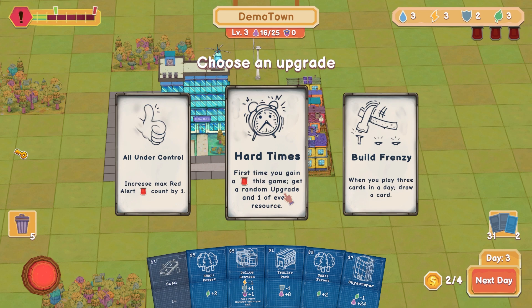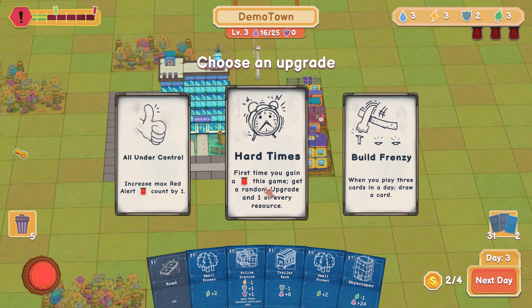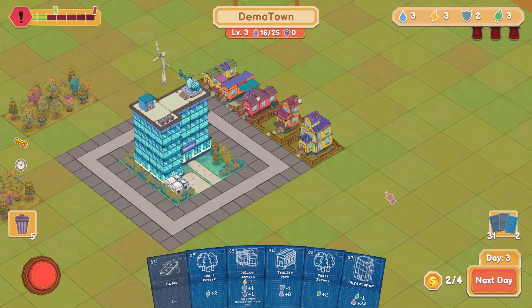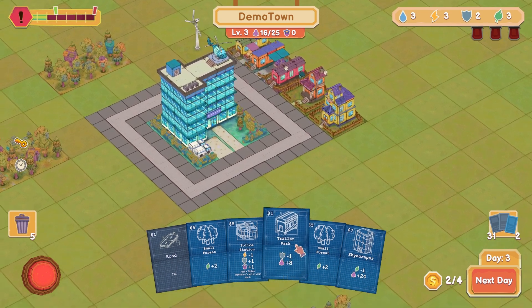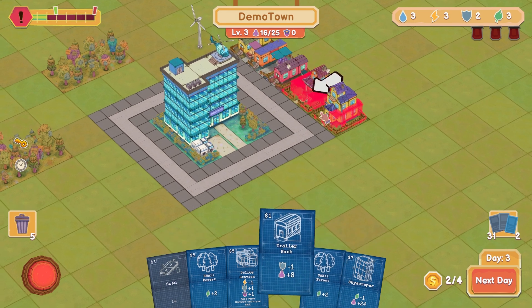Hard times: first time you get a red alert, get a random upgrade and one of every resource. Build friends: play three cards a day, draw a card. Let's go for the first time you get a red alert to get a random upgrade — having more upgrades seems good. I've got two bucks left, I can put another trailer park down for more population.